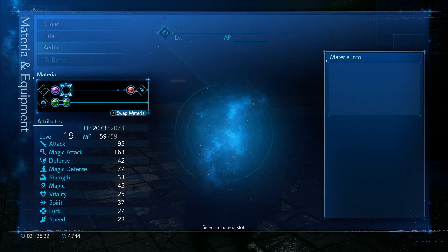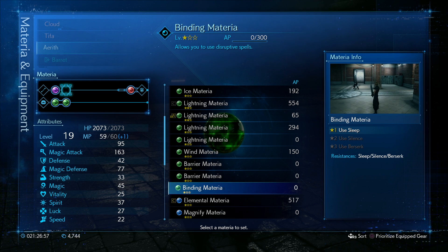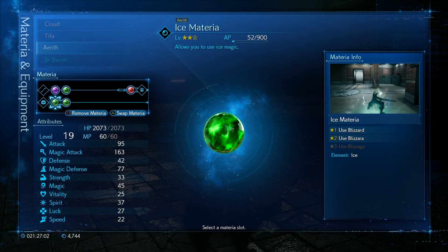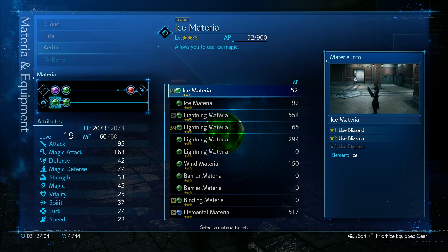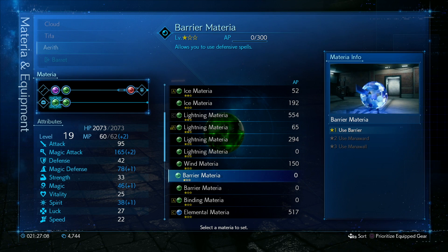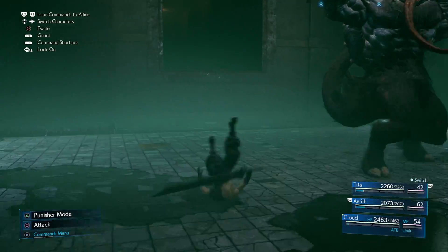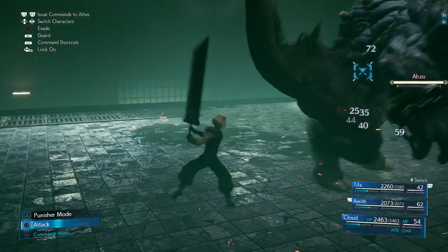Finally for Aerith, I had autocure and healing. I swapped out ice materia for binding materia, which helped me put Abzu to sleep every now and again. I also threw in barrier materia to help keep Cloud in the fight a little better. So it's a good combination of added defense, healing, and huge fire attacks from Cloud himself.